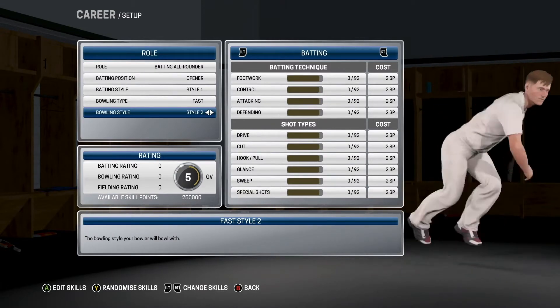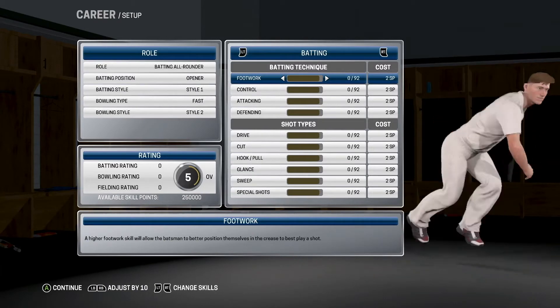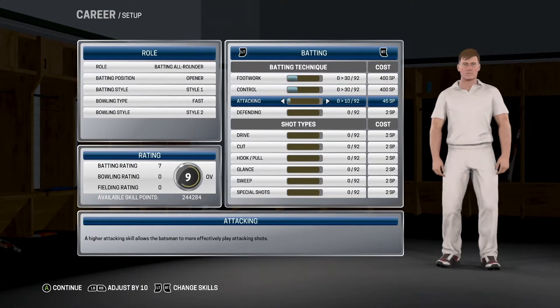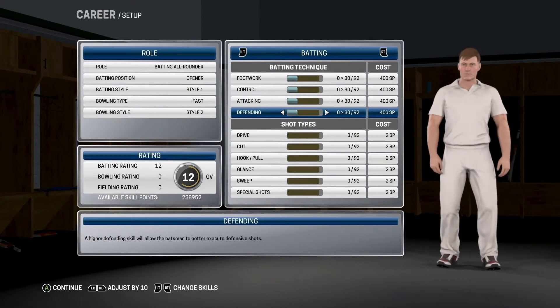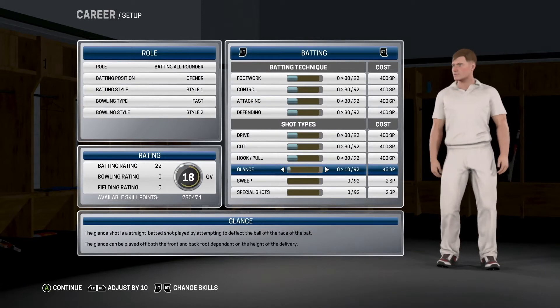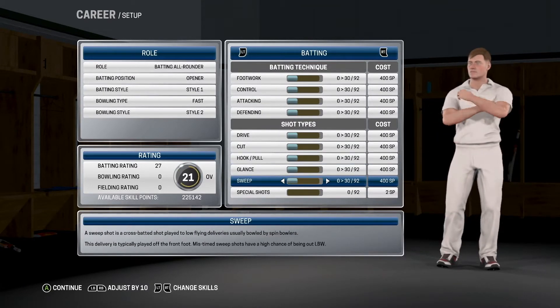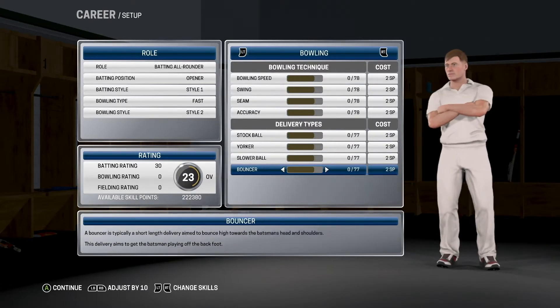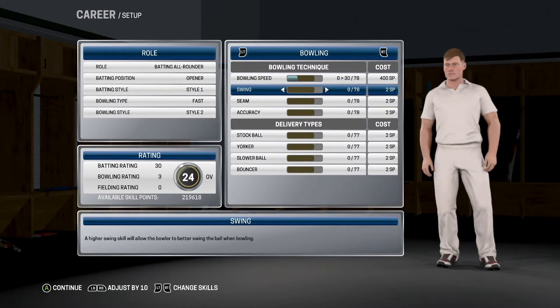Okay, let's go for rating. So we'll go to edit skills — we'll bring everything up to 30 to start with. 30, 30 — can we even forward to that? Yeah, we should be able to. 30, 30. We'll do the same with bowling and then work out where we want to go from there.